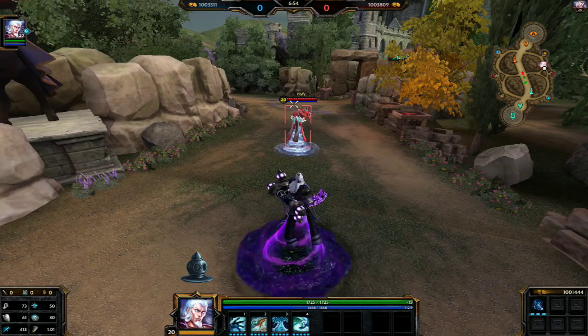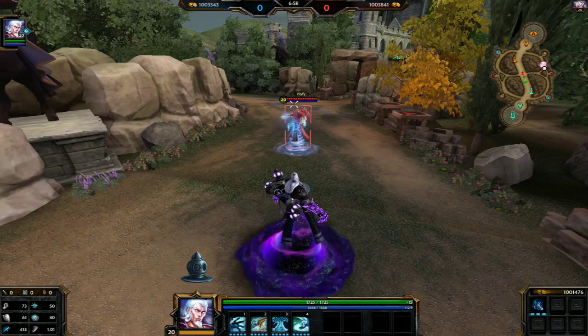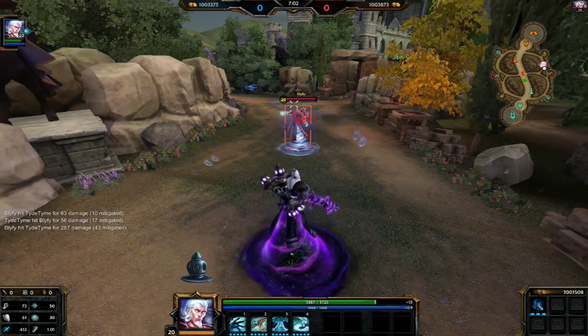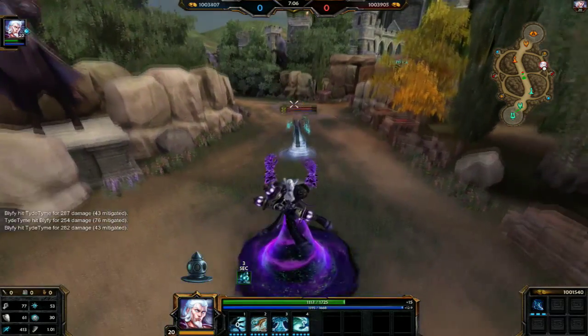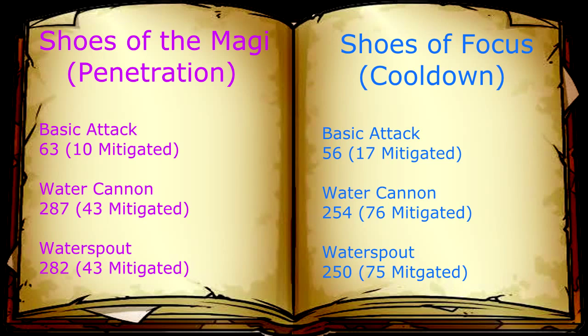We're going to begin by showing the power difference between each attack and then I'll go over the cooldowns. As you can see there wasn't a very big difference between basic attacks, but as we start to use our spells there was a good increase of damage that he was dealing to me, but I have the minimum amount of protection that a mage will provide. So we're going to now try it with protection.